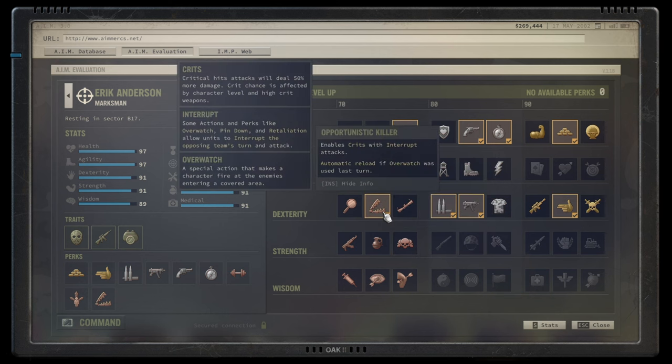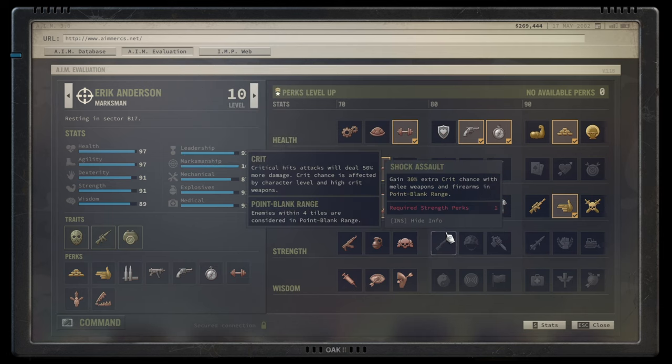Your first skill will be Opportunistic Killer. Nothing to write home about, but enabling crits with interrupt attacks is great. One thing that is underappreciated is the automatic reload function — if overwatch was used in the turn, you always start with a full magazine. No extra 3 AP cost to reload, and as long as your magazine size is high enough to sustain all the shots, you will be fine. You won't be a killer at the beginning, but it's a solid start.